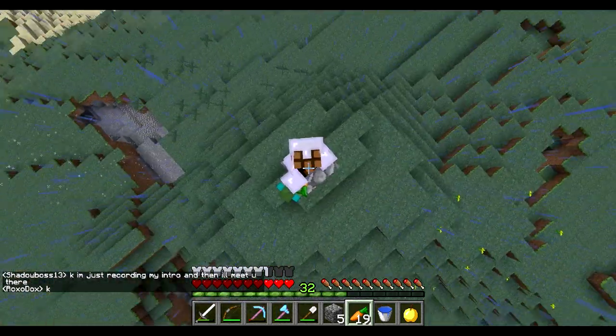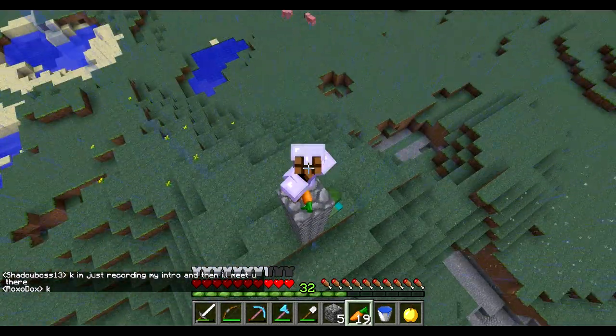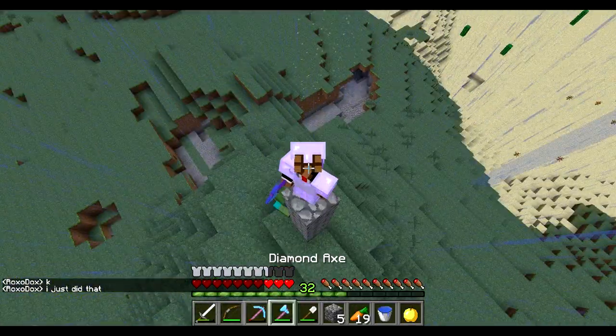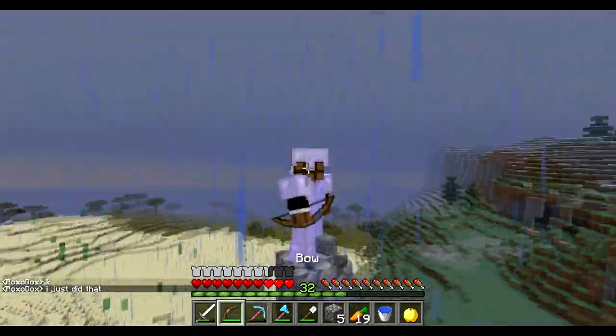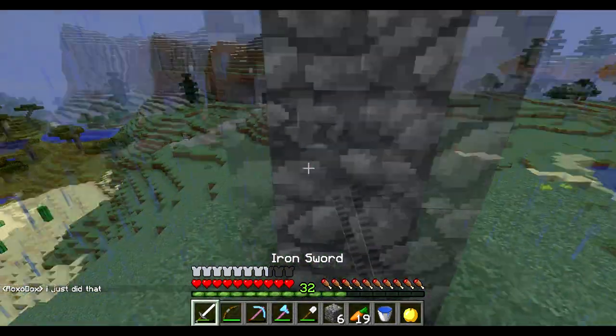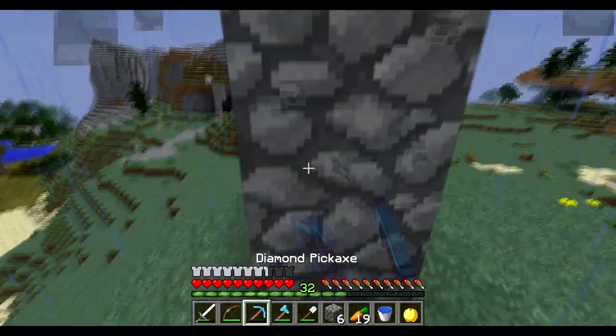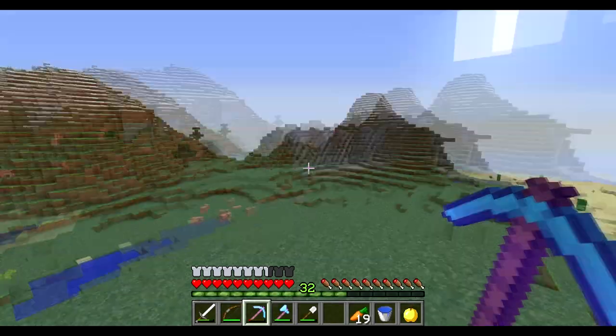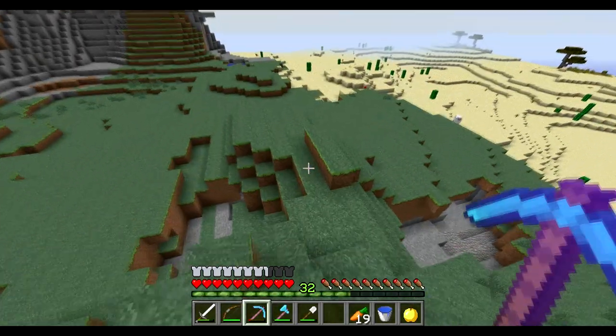Hey guys, new to the channel, it's MC and today we are back with an episode of Zombie Cartoon. We're gonna start off the episode with something really cool. I need to get out of F5 so I can kill this guy. My sounds are really loud because I was caving, but we are gonna go to spawn and trade two diamonds for protection one chain armor from Roxodox.